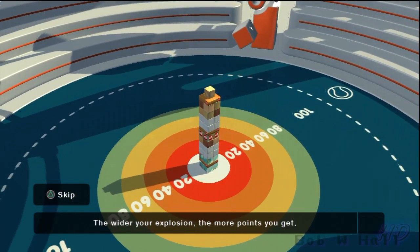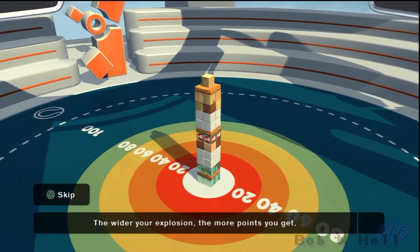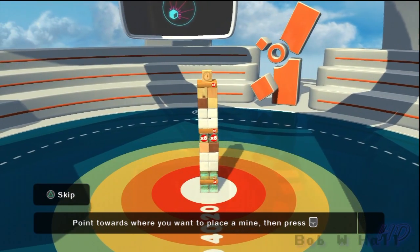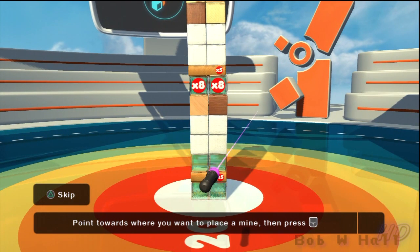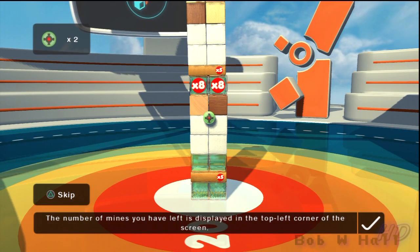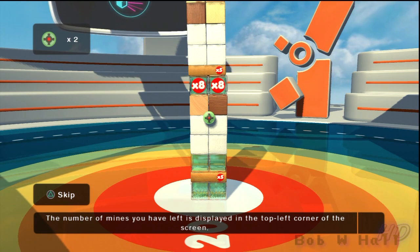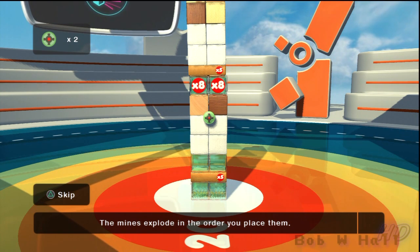As you can see from the target on the floor, the wider your explosion is, the more points you'll get. Once you have decided where you'd like to place the mine, point towards it and press the T button. The number of mines you have left is displayed in the top left corner of the screen. Something to bear in mind is that the mines will explode in the order that you place them.